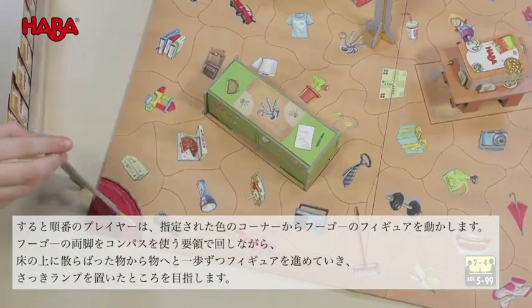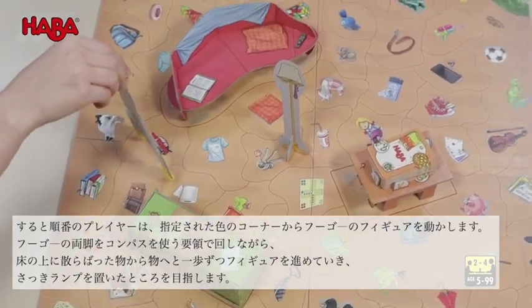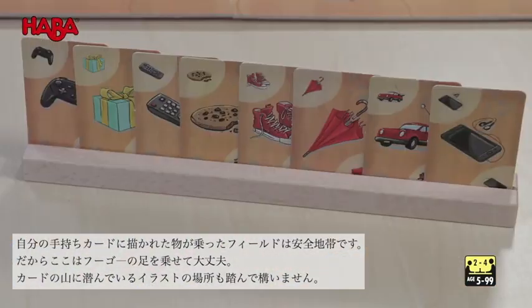The player whose turn it is then tries to move Hugo Hempel in circles to the object with the floor lamp. The best and safest way is to use items that you have on your card holder. There are also items that are still in the deck, and nothing bad can happen with these either.